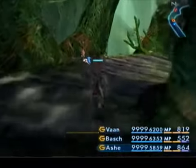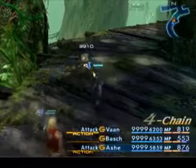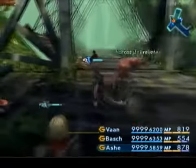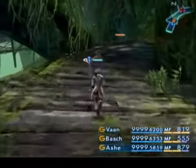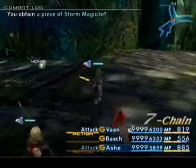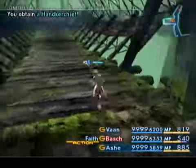Those pumpkin heads sure love putting status effects on you too. There is a save crystal in this particular zone, but you don't need to use it. More pumpkin heads. That's what your berserker does - his job. That's a Springer. Nothing to worry about there.